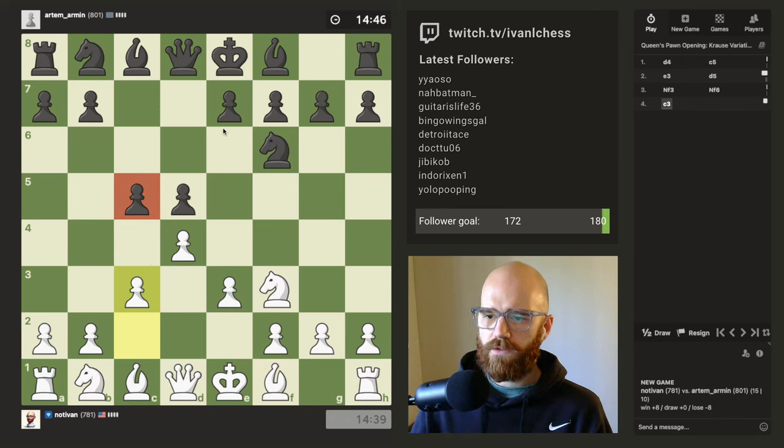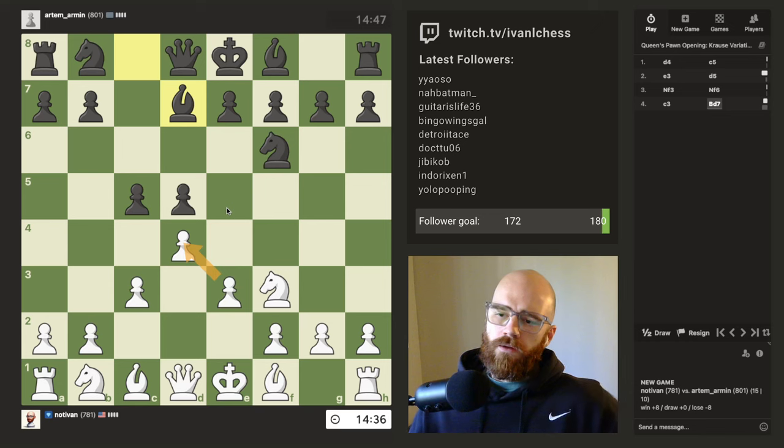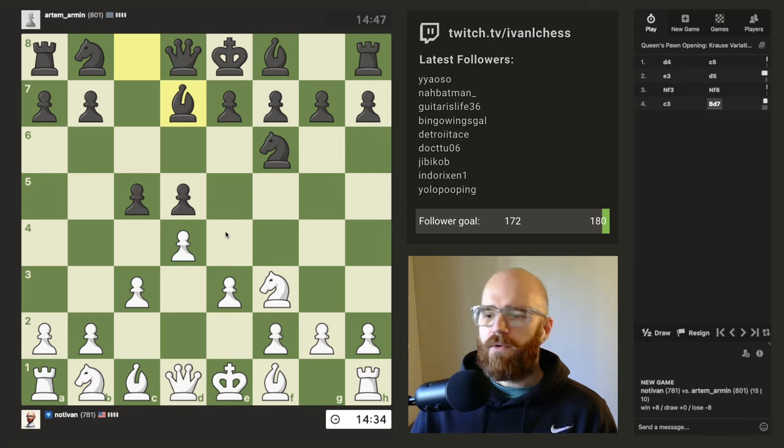I've never seen this — yeah, this is a very sneaky pawn move. I've never seen C5 as a response to D4, so it's a bit new to me here. I really just want him to take so I can get the E pawn out, or move the E3 pawn to D4, rather.